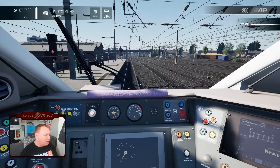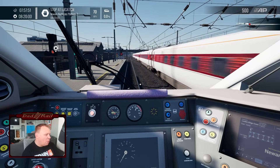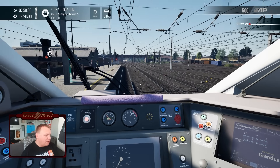This is a bit weird — we've got a red signal and it's telling me to lock the doors against a red signal, which in real life would be a big no-no. I'm hoping the dispatcher is going to clear that signal. Stop at location: Newark Northgate, Platform 2 — that'll be why we've got a red signal. In real life we wouldn't close the doors until the signal had cleared, but I think if we don't close the doors it won't trigger the next event.